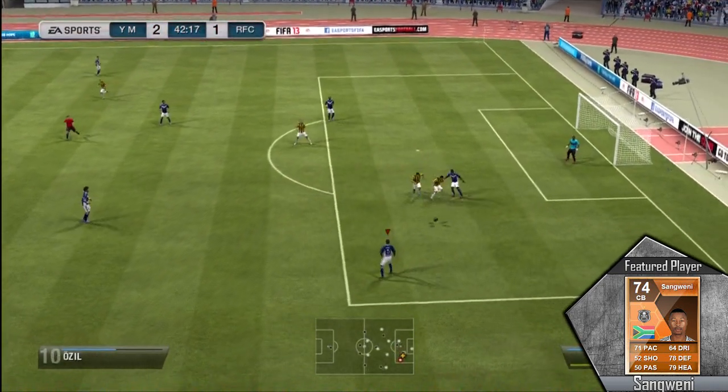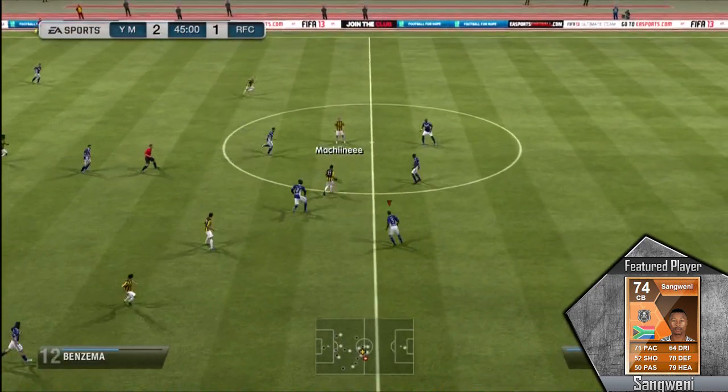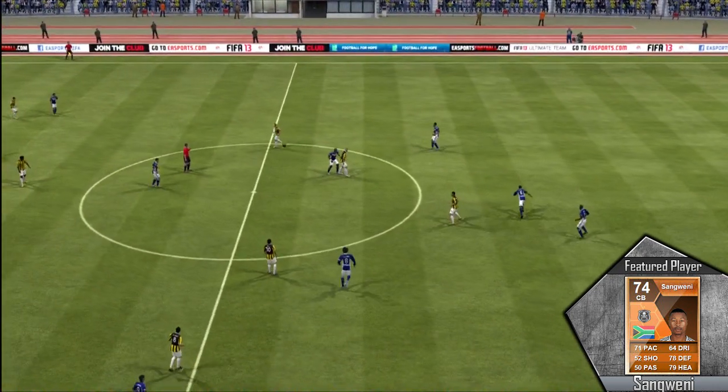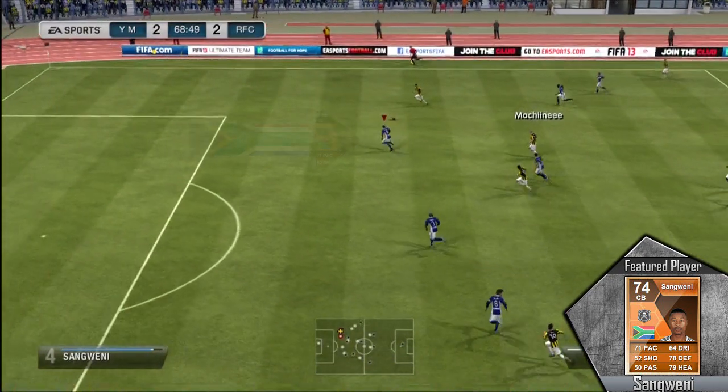Beautiful tackle right there, and that is against Mesut Özil — a BBVA player on Madrid who is a very good player in this game. As you guys can see, this guy can compete against basically anybody. He is very pacey with 71 pace and 78 defense. For those types of stats as a silver, it's absolutely ridiculous. You just saw that he won a header right there.